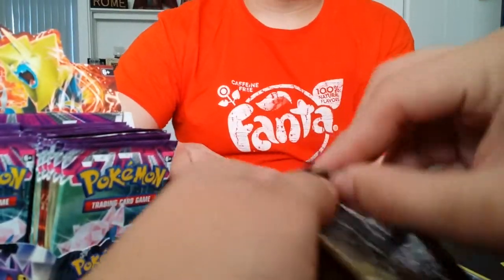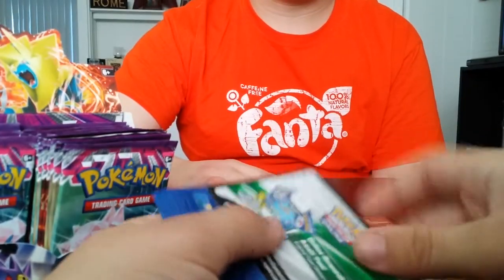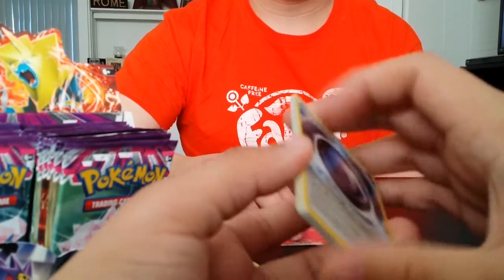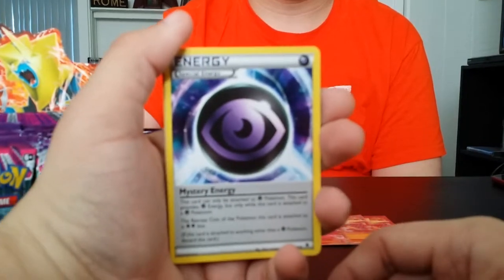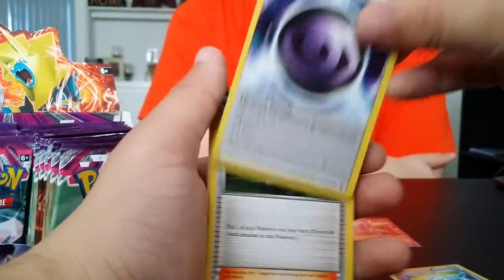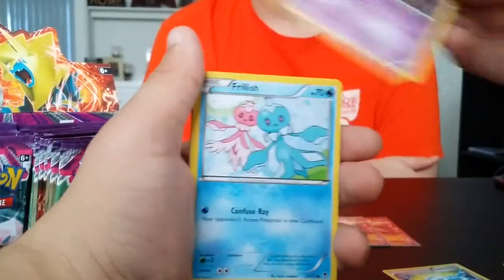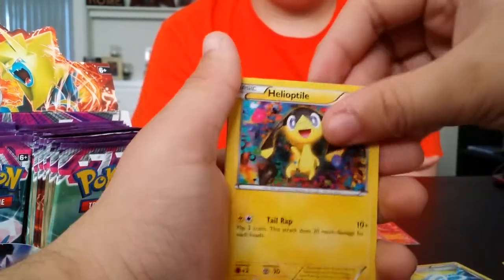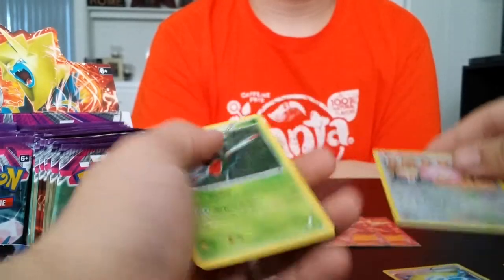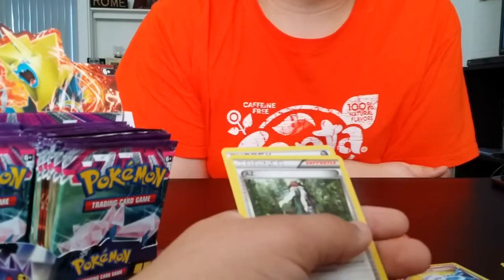We're only about a quarter of the way through the box. By the way, just a nifty story — in my box I pulled a Full Art Florges, a Malamar, and a Manectric Regular Art. That's it, that's all I pulled. I only pulled two rares. Salty as shit. So we got Mystery Energy, AZ, Lampent, Litwick, Frillish, Helioptile, Purrloin, Venonats. Reverse Chansey and Yanmega — told you, he is hungry.